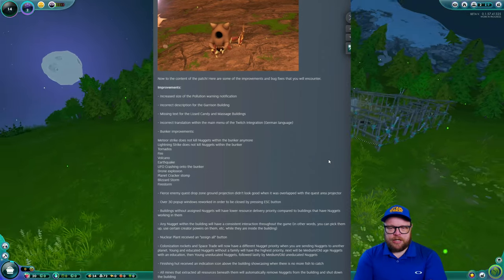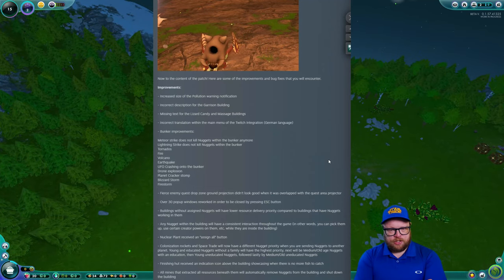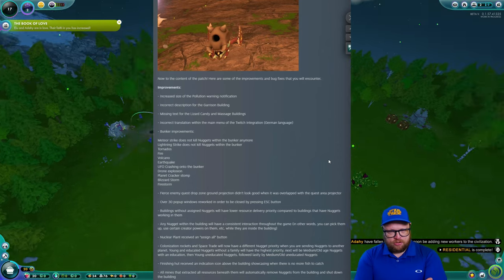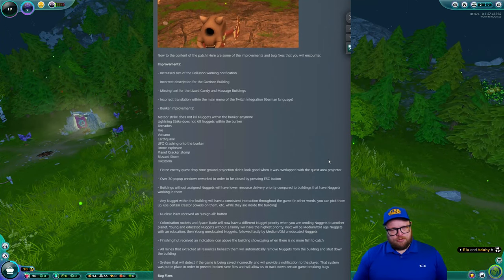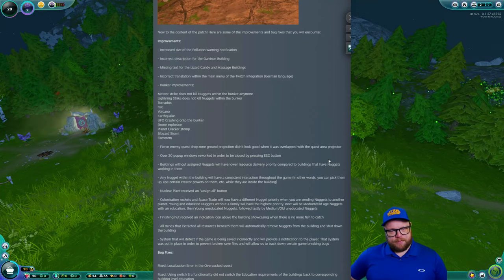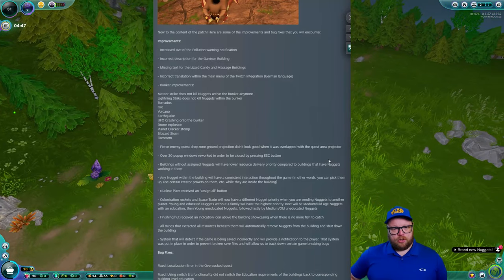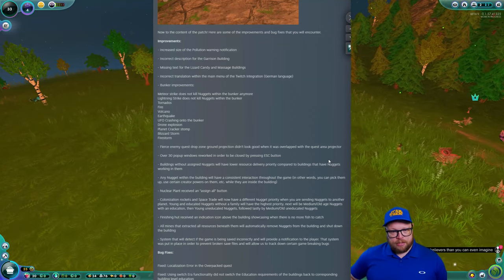Now to the content of this patch. Improvements include: increased size of the pollution warning notification; fixed incorrect description for the garrison building; missing text for lizard candy and massage buildings; incorrect German translation in the Twitch integration main menu. Bunker improvements are also in — previously a tornado would go right over the bunker and kill every nugget inside, which was ridiculous. This fix covers all disaster types: meteor strikes, lightning, tornadoes, fire, volcano, earthquake, UFO crashes, drone explosions, planet cracker stomp, blizzard, and firestorm — all of which were killing bunker nuggets.